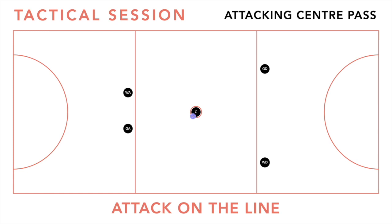Attacking center pass number three — this one has the attackers on the line, so both of them are starting on the line. For our first phase, we want our wing defense and our goal defense to drive up through the center past the center for the first ball.